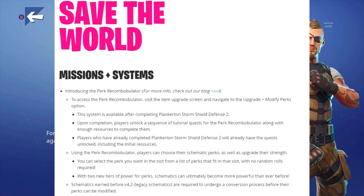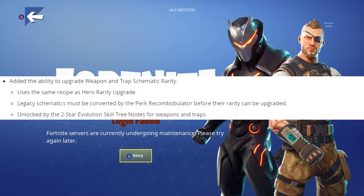First thing we've got for Save the World is obviously the Perk Recombobulator, which I talked about at length in a previous video. If you click at the top of the video you can see all about the Recombobulator.